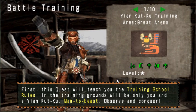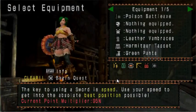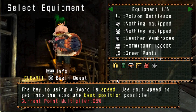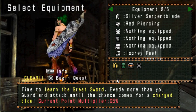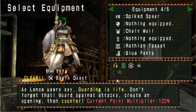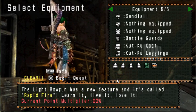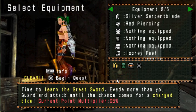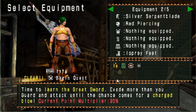The ones in green are the ones I've already done, but I can still go back and redo them. The weapon options are sword and shield, greatsword, hammer, lance, and bowgun. We'll do the greatsword — the silver serpent blade looked cool.